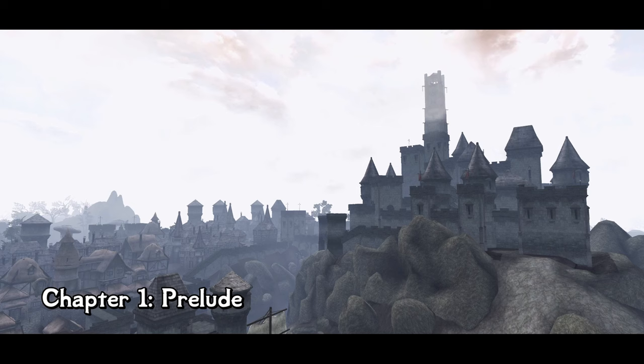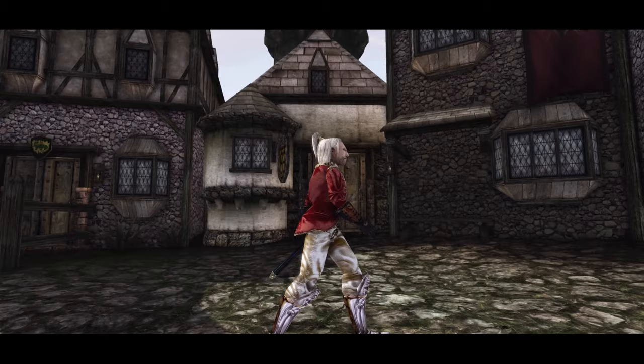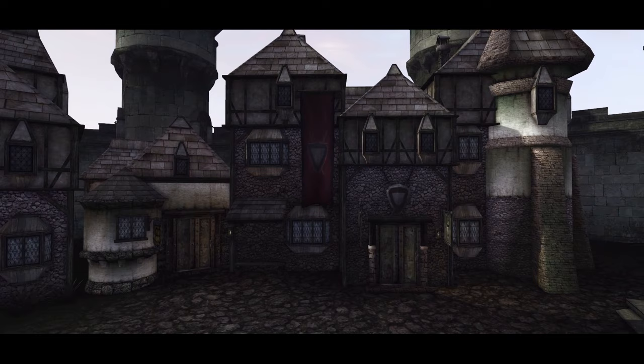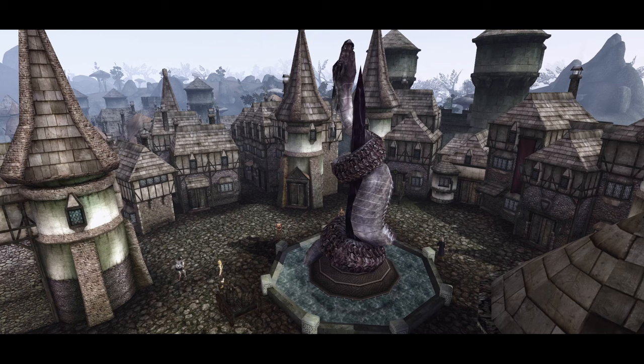Here we are again in Old Ebonheart, seat of the Imperial Power in Morrowind. To begin, we will head to the Fighter's Guild and join them. Their Guild Hall is located in a plaza next to the Grand Chapel of Talos. Tamriel Rebuilt really did some justice to the Fighter's Guild by designing a truly epic headquarter. Compared to the mostly cramped and austere Guild Halls on Vvardenfell, Old Ebonheart's Guild Hall reflects the true strength and size of this prominent, highly organized faction. Being placed in the plaza, reserved only for the most important buildings, is proof in itself of the faction's outstanding reputation.